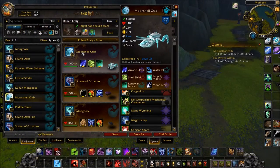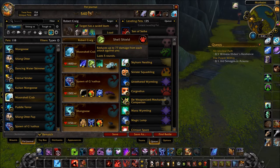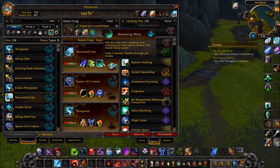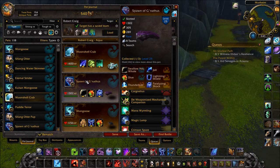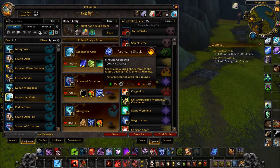In your first slot, a Moonshell Crab with Arcane Slash, Shell Shield, and Renewing Mists. In your second slot, a Spawn of Gnaethas with Swallow Your Hole, Dive, and Paralyzing Shock.